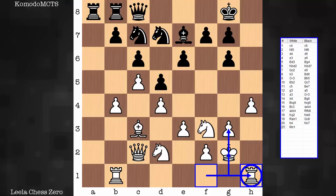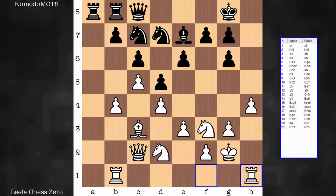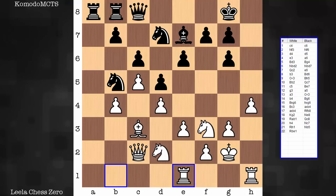H4, knight c7, rook h1 — this was the point, the aggressive idea behind g3 and king g2: to put the rook on the h-file and get in a position to play h5. White is now just a move away from playing that. But there are some threats to deal with — there's a fork threatened. In the game, the white rook moves to react: rook e1. All the files are closed, and the only open file is the a-file, but the e-file is the one with at least some potential to open.